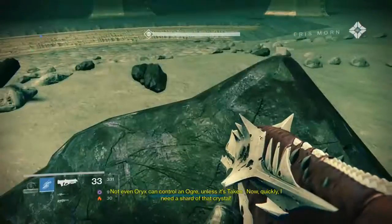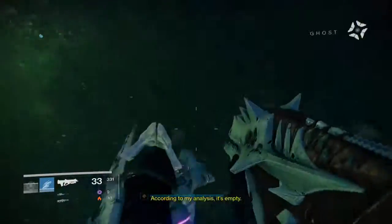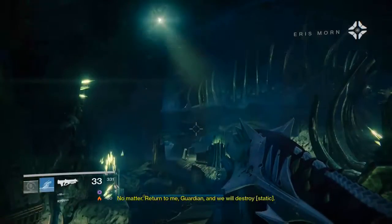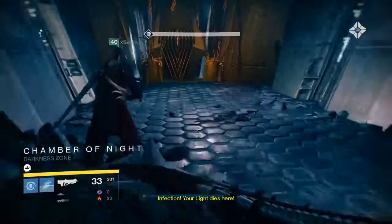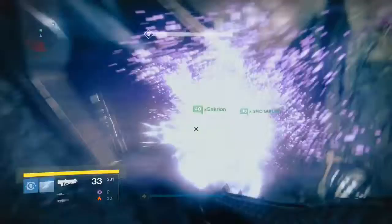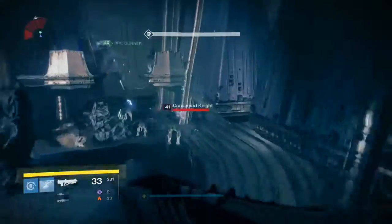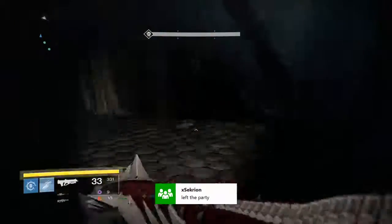Once you get through there, you'll have to run through the first area where you kill ads and all that stuff. It'll give you 10 minutes to run through every area where you normally fight Taniks or his ads until you get to the boss fight. You have to kill every Taken in each area, and once they're all killed you'll be able to proceed to the next area.